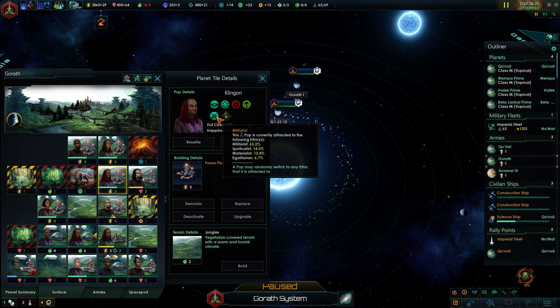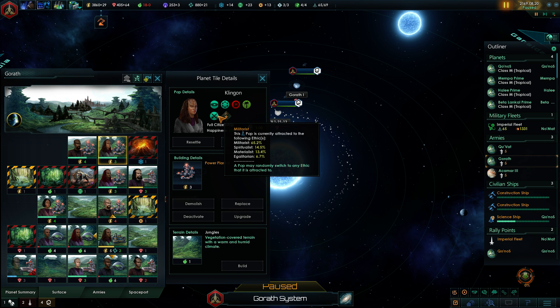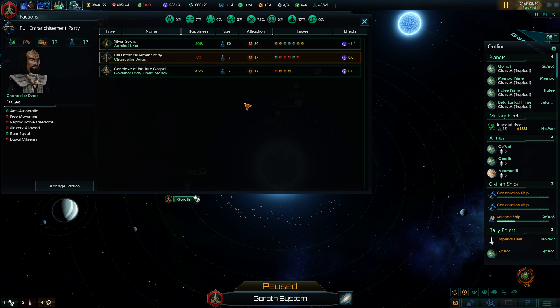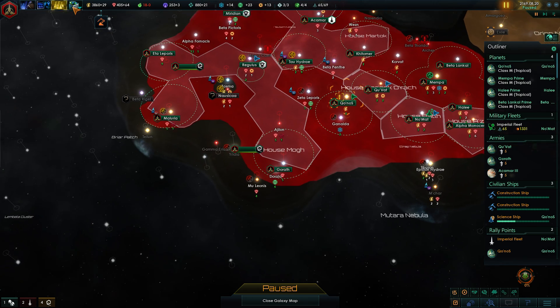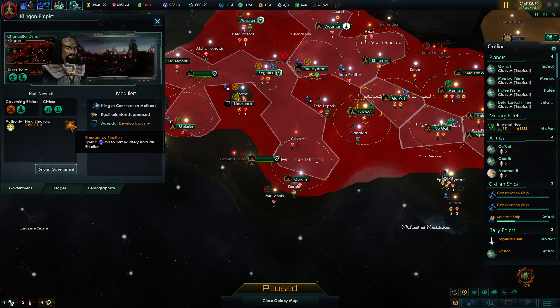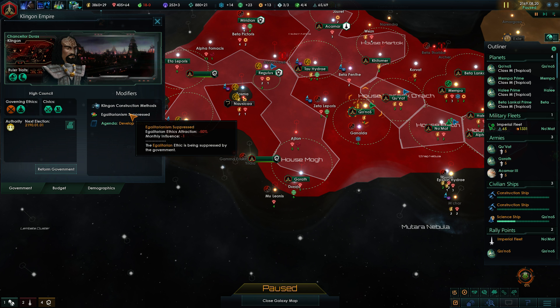I could go for the emergency election — just try to get him unelected because he's pushing people towards egalitarian ethics. We have a militarist over here and egalitarian attraction has definitely dropped. We have 17 egalitarian pops with an attraction of 17 — they're super unhappy. We don't want any of that. I think we might want to reform into a full empire again after we get rid of him, though I won't have enough influence to actually influence the election.